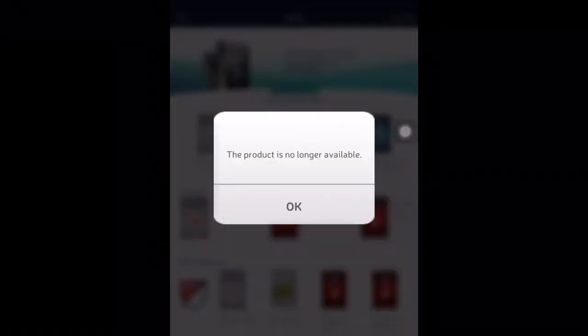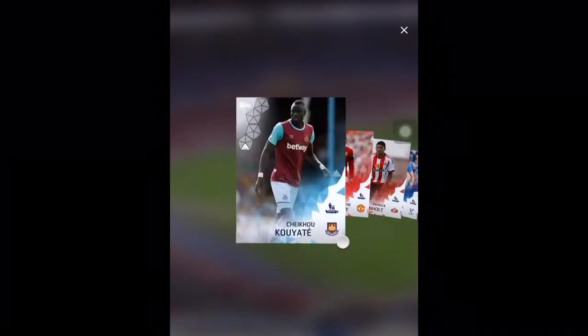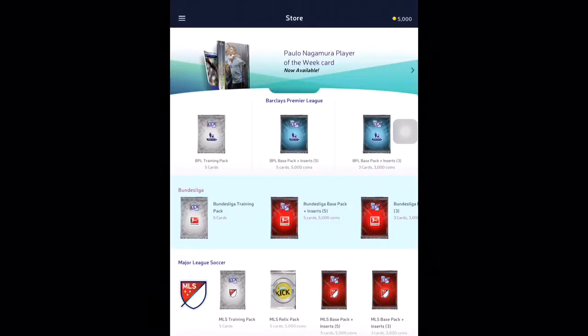We're going to open another pack — one of the 5000 coins packs. We get Kuyate, who's a decent West Ham player. We also get Wayne Rooney, who is very good as well. I'm just going to wait for the photo to load. We get Patrick Van Aanholt, transferred from Chelsea, we get Joel Ward — I think he's a left back — and we get Damanio Matic, who's a really, really decent player.